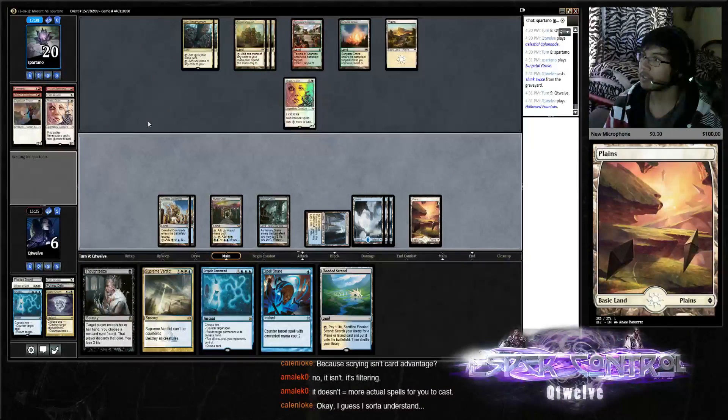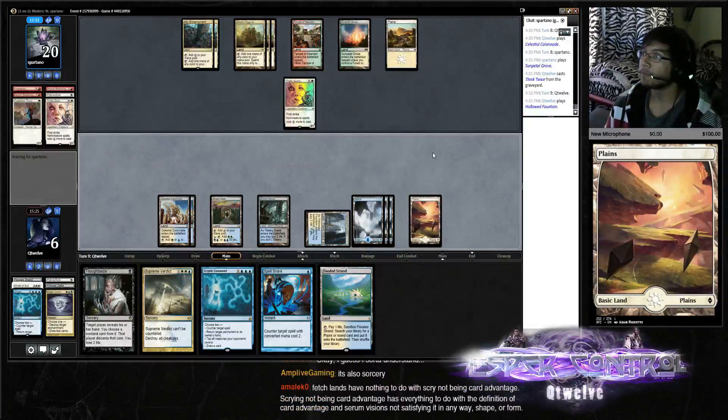What Think Twice does: Serum Visions replaces itself — that's a cantrip, right? Think Twice replaces itself also but also has a flashback, and it nets you one additional card.